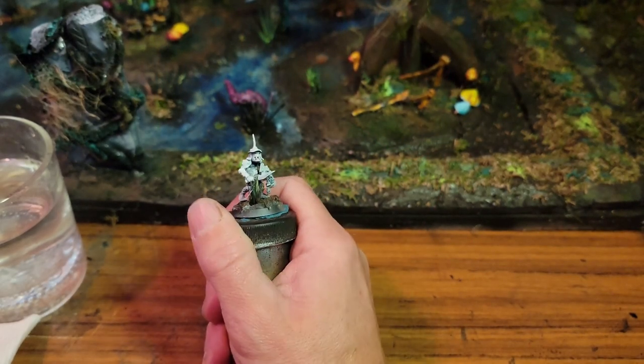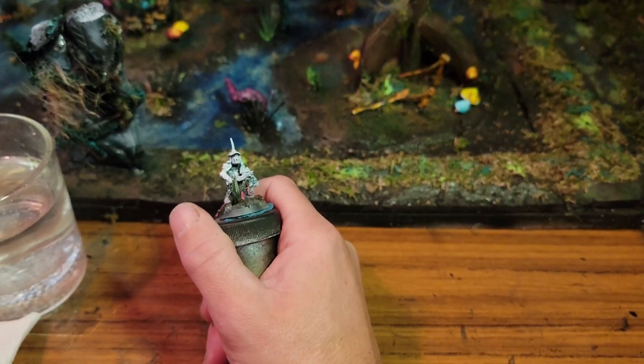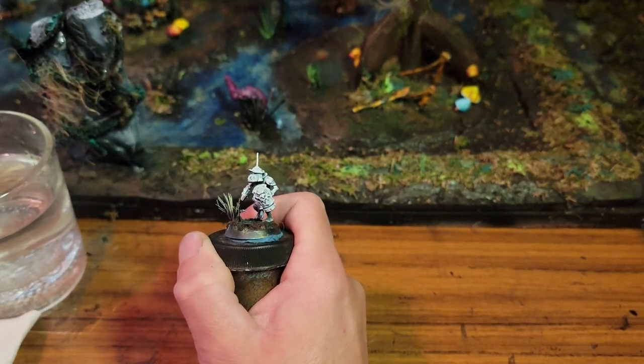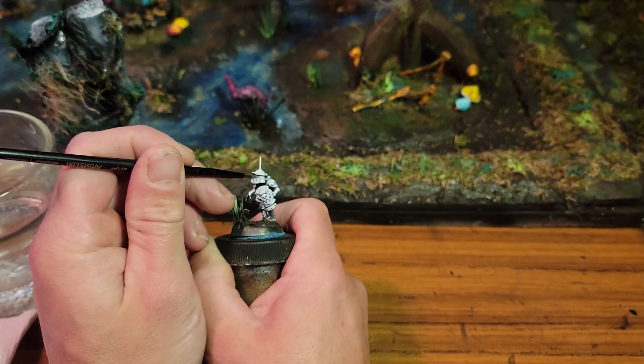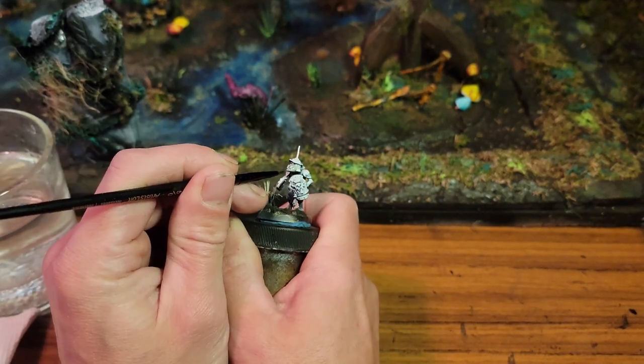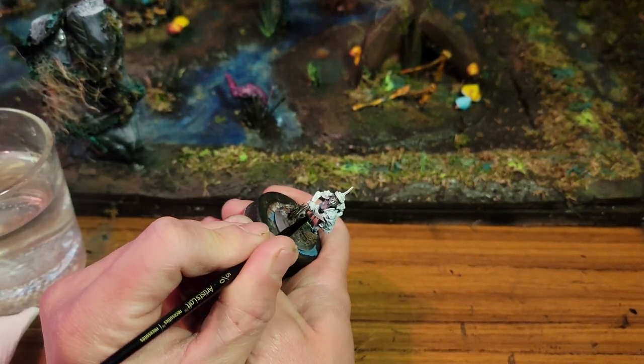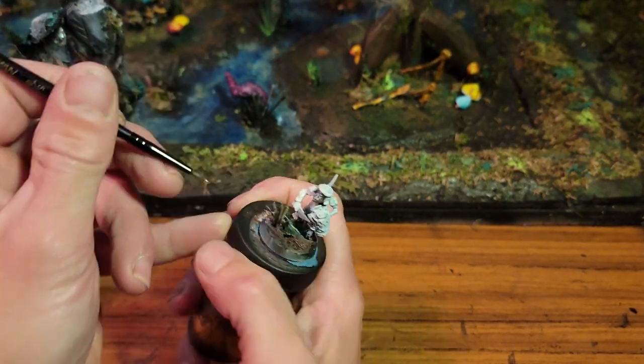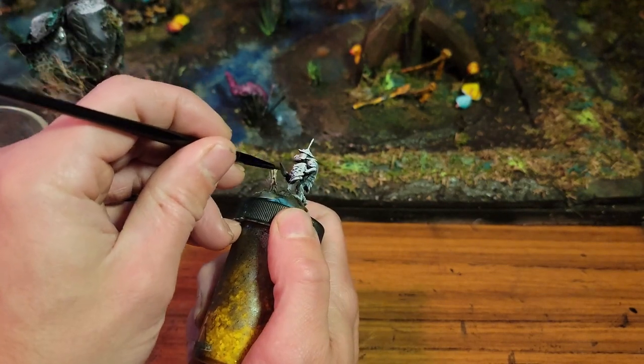Look at him. He's small. He's got a wee little knife and he only costs 45 points. He's probably the cheapest unit in all of the compendium. He knows he's weak because he's covered from head to toe in his so-called armor. But watch out — the Stabagrot is going to stab you.